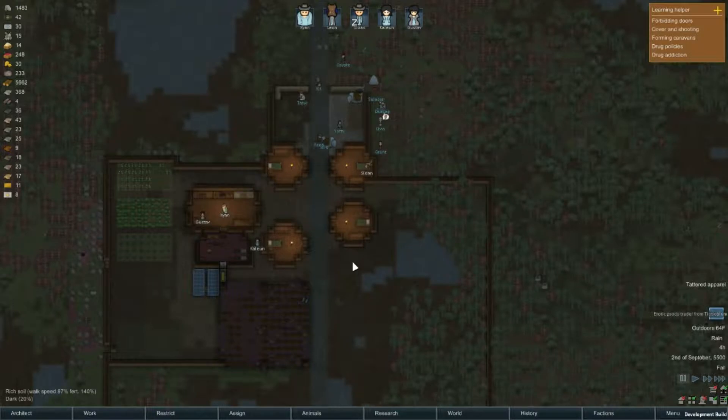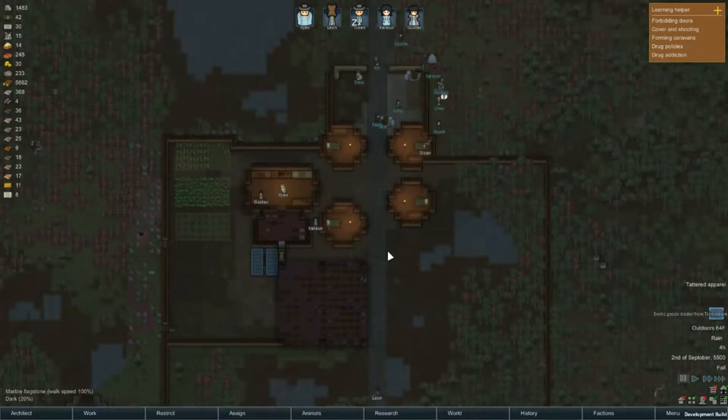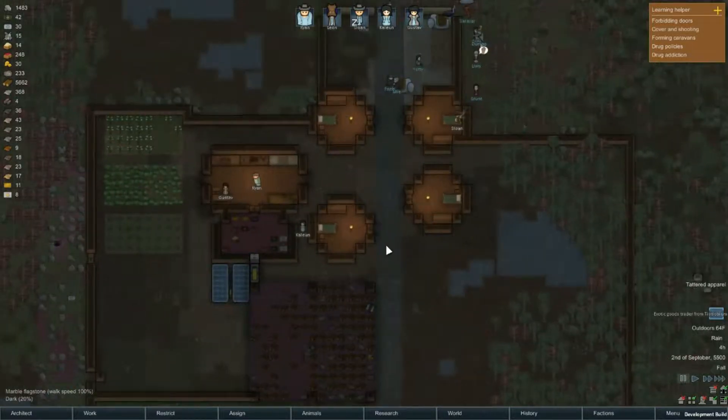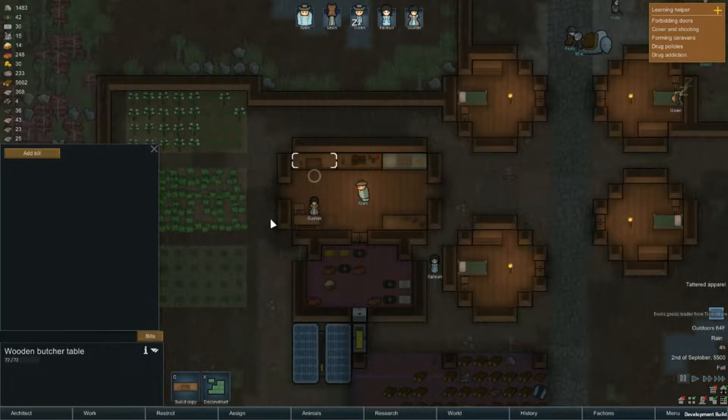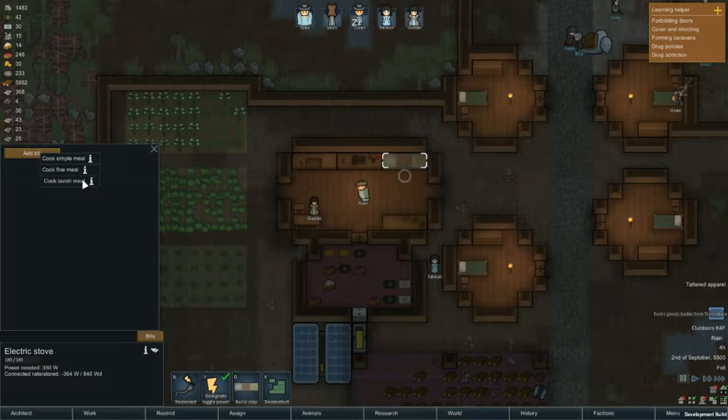Hey everybody, it's Mecha Draco with another episode of RimWorld. Today we're continuing to build, though I honestly don't know exactly what to do next. This episode doesn't pick up directly from last time — unfortunately we had some issues with construction. A mod updated the unstable branch, which broke my bulk creation mods, so I had to turn those off, deconstruct and reconstruct everything. It's pretty much purely vanilla at this point.